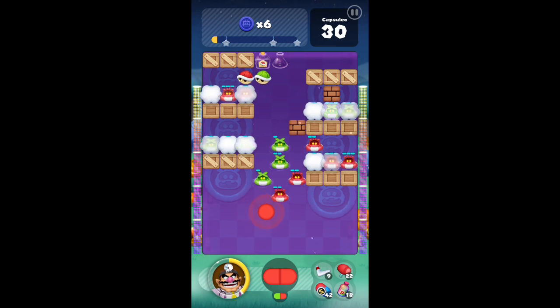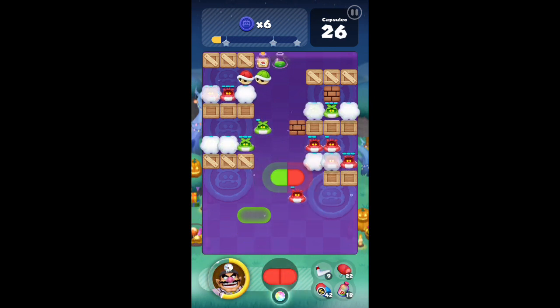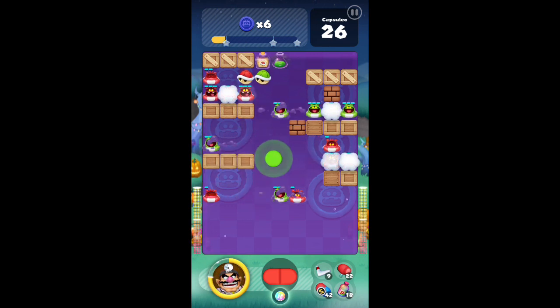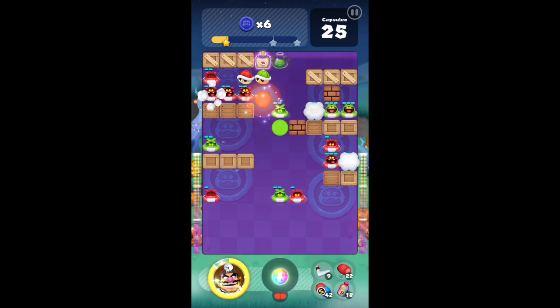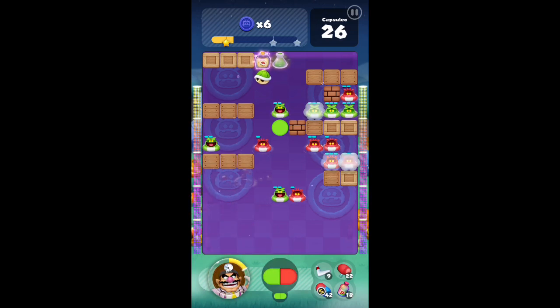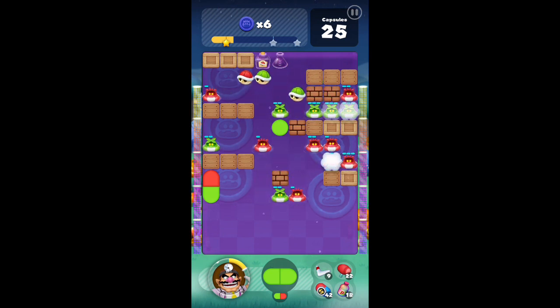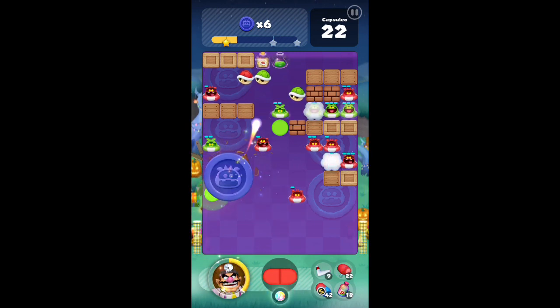Even if viruses aren't near anything, you can get them to be near something and make it easier to clear. Eventually though, towards the end of the level when all the crates are gone, you're going to want to get those viruses away from the coins. There are some shells and blocks spawning as well. The blocks can help hold a capsule if you need to, but mostly they get in the way, and the shells are very helpful depending on where they land. Here I need to hit those crates quite a bit, so the placements are pretty good.